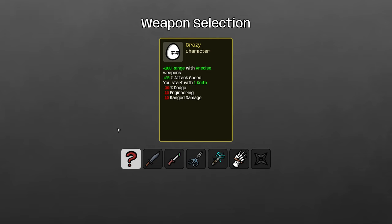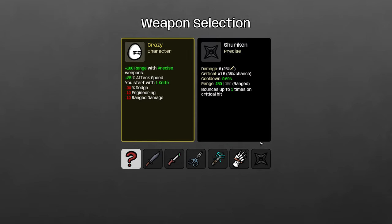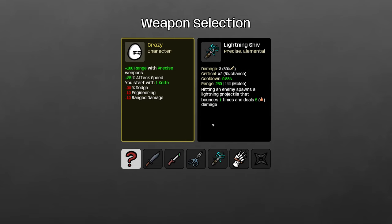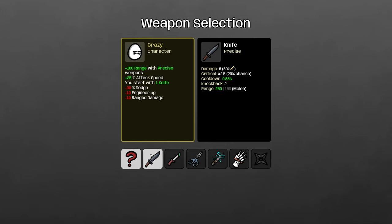For the Crazy, there are actually a couple of options. In my class guide I use the Thief Dagger, which is the most fun if not necessarily the most optimal. You start with a knife, which gives you a head start toward a knife build, and I think overall the knife build is the best — but the difference isn't enormous. Either shuriken or scissors works quite well too. The extra range helps a lot, and I'd rate all of these weapons around seven or eight out of ten, with the knife build being a nine.